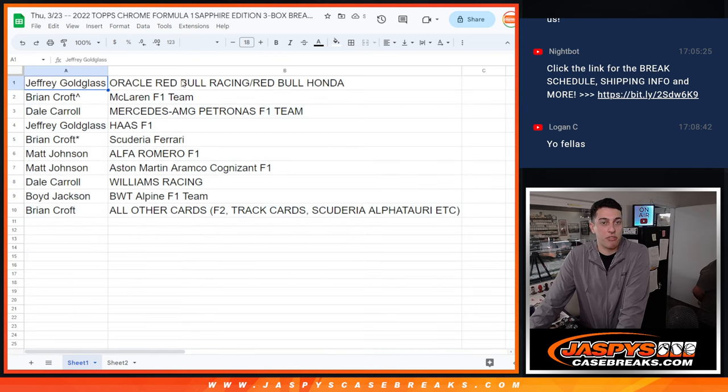And let them know what they got. Jeffrey with Oracle. Brian with McLaren. Dale with Mercedes. Jeffrey with Haas — Matt Haas. Brian with Ferrari. Matt Johnson with Alfa Romeo and Aston Martin. Dale with Williams. Boyd with BWT. And Brian again with all the other cards.